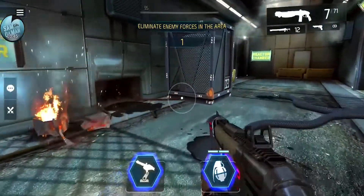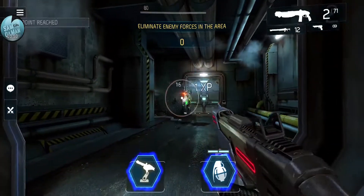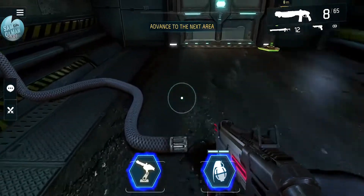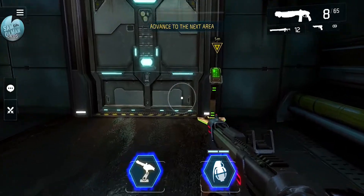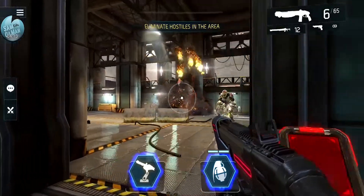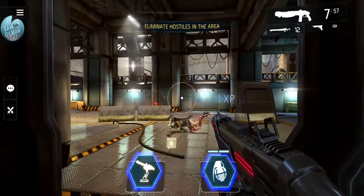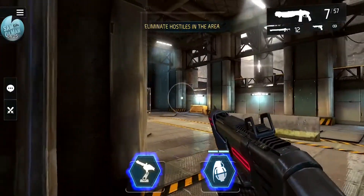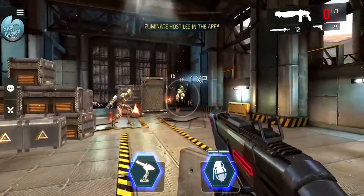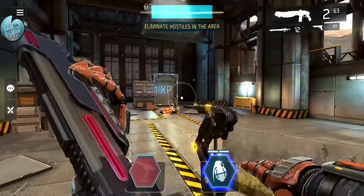The game auto-fires once you're pointed close enough to an enemy - at least that's the setting I've got on, which is really helpful for mobile controls. Here's an item they dropped - it's green, which is rare. So the rarity goes: common, then green, then blue, and I'm not sure what comes after blue since I haven't progressed that far. I'm placing a turret gun here to help destroy them and distract them.